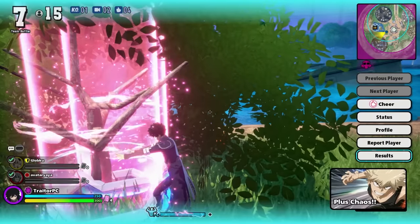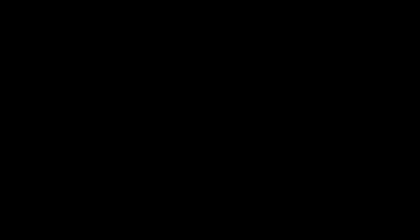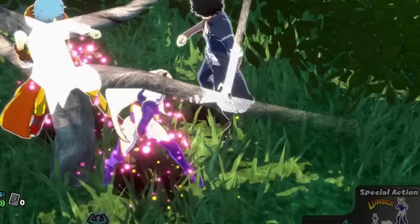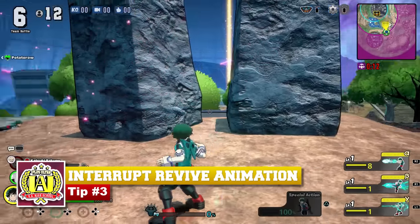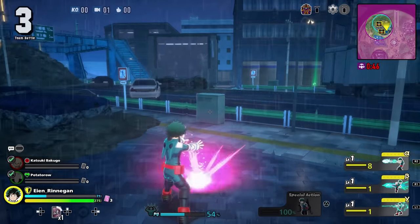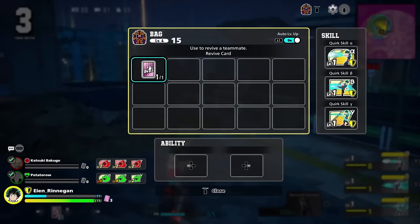Whenever you get revived, your character does a whole animation, which is hella annoying because you can already get shot by the enemy team and yet you're stuck celebrating coming back to life. Luckily, you can interrupt this animation by just pressing the attack button, and you can do this as the person doing the revival too, not just the teammate getting revived. Just be careful — if you do it too soon, you can't interrupt the revival animation, and that's not good for you or your teammates.